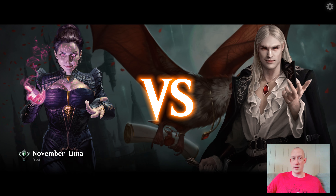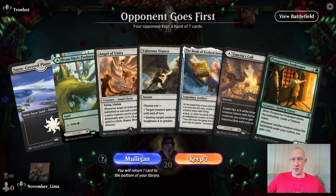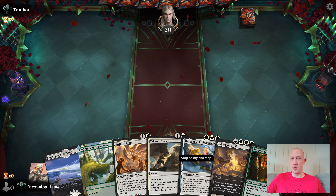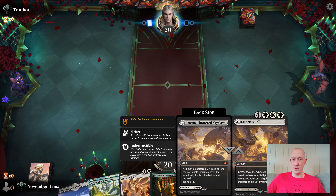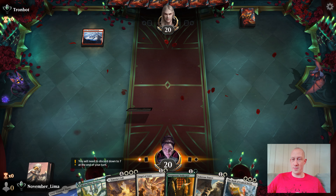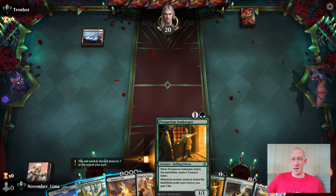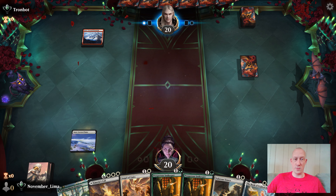Our first match is against Trombot, and Trombot's going to find themselves in a holy mess. Opponent goes first. It's not a great hand but it's also not terrible — I don't want to throw it away. I only mulligan if I really have to. I don't think I'm going to play it out just yet. Let's just go ahead and start with the White, see what happens.